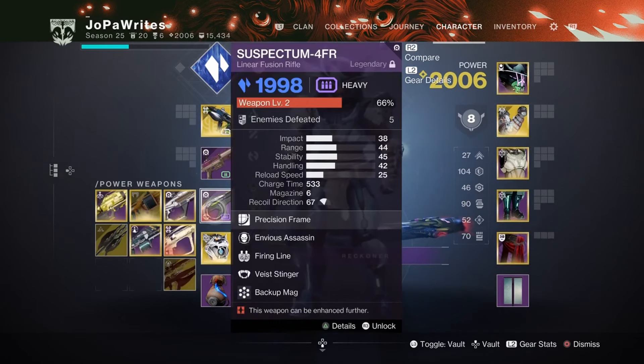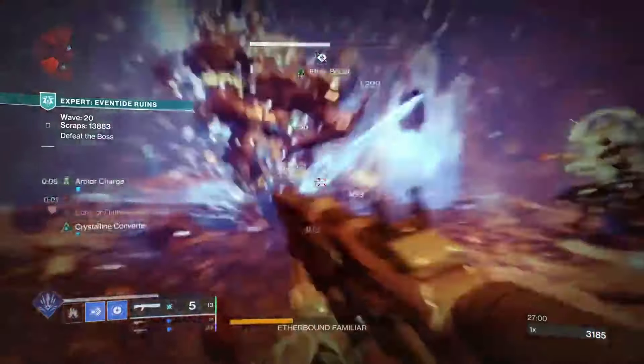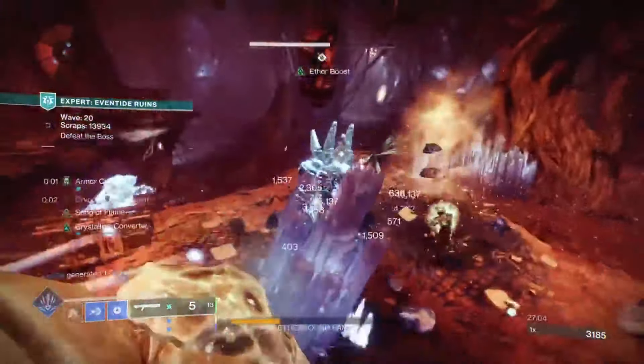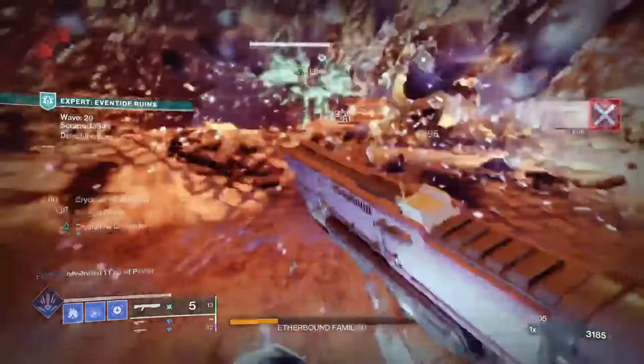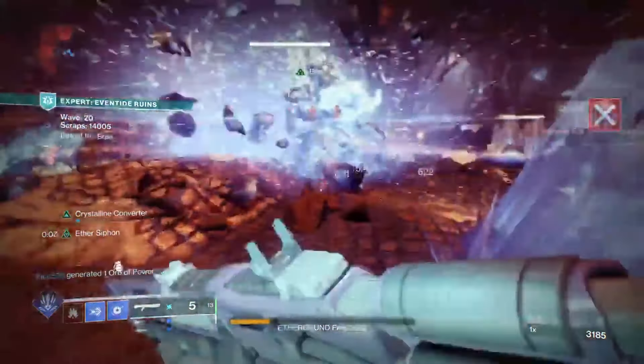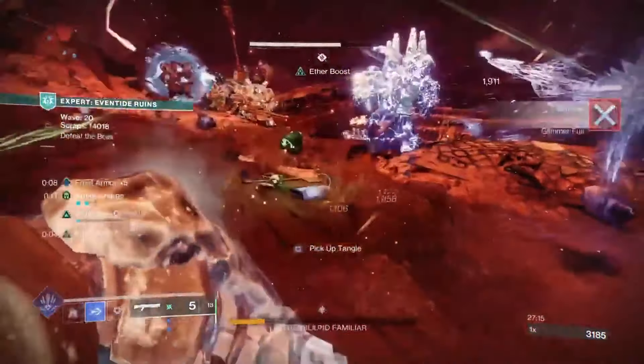For the heavy you can use whatever you want. I went with the Suspectum because it does a lot of damage as a linear fusion, especially if you have teammates with Firing Line and Envious, but you can swap this out for a Grenade Launcher or Sword — whatever fits the activity you're doing. Moving on to some of the mods for your armor: Heavy Ammo Finder and Stasis Siphon, Special Ammo Finder as well.